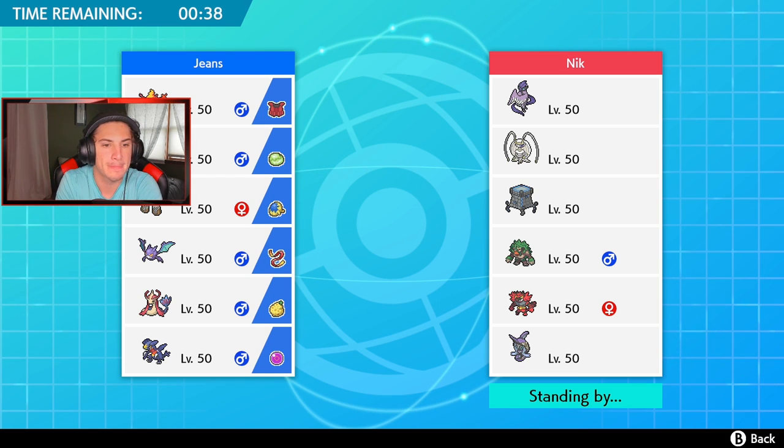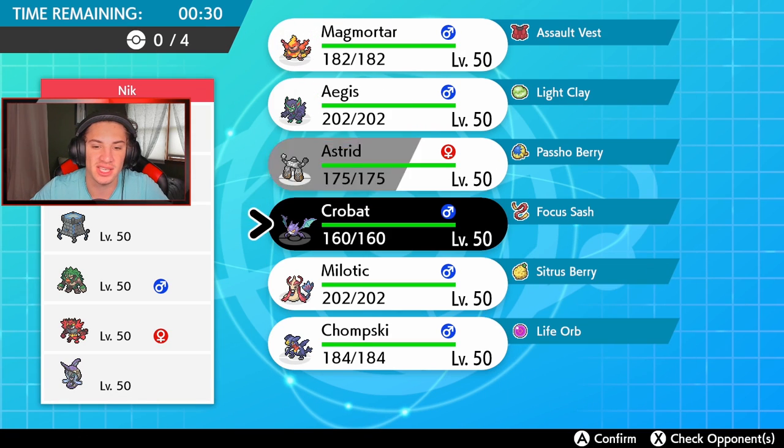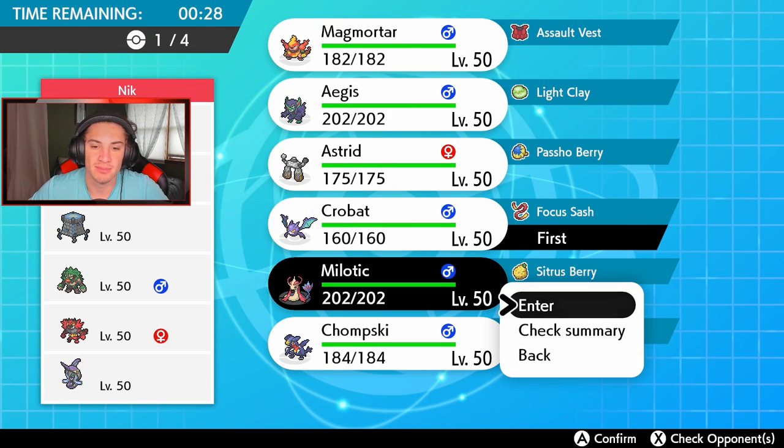Bringing Garchomp in the back end, and then in the final spot maybe Magmortar. I think we go Crobat, Competitive Milotic, Garchomp, and Magmortar. I feel like we're thriving — let's get after it.